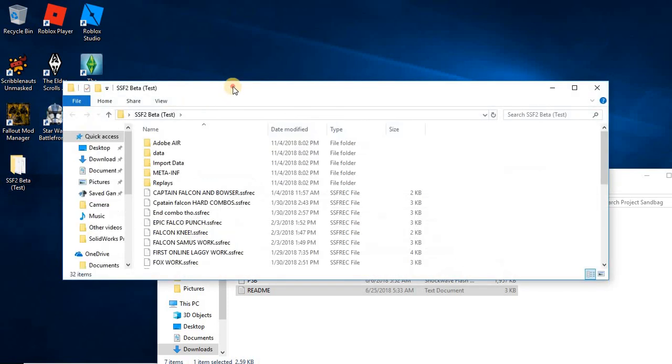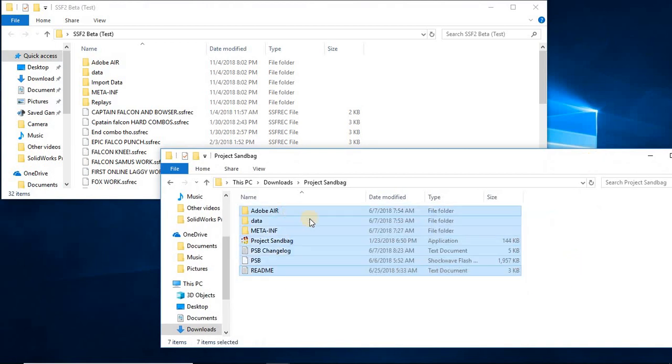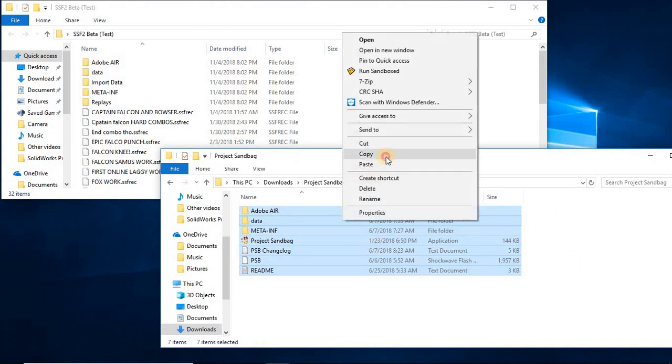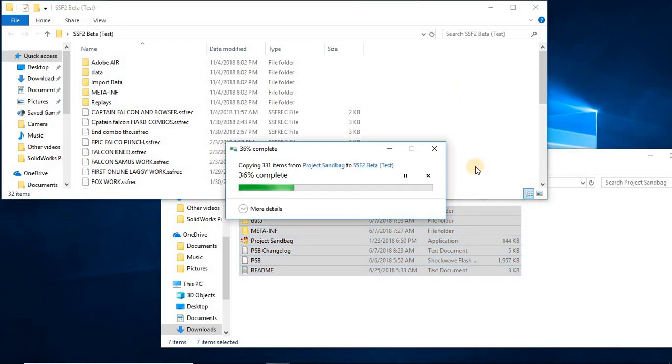Open up your SSF2 folder, wherever you keep that. Then take all the files from the Project Sandbag folder, hit copy, and paste them into the SSF2 folder. It's really simple — that's all you have to do. It is almost two gigabytes, so it will take a little while to copy.